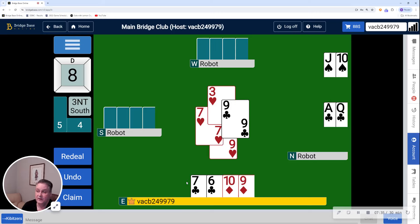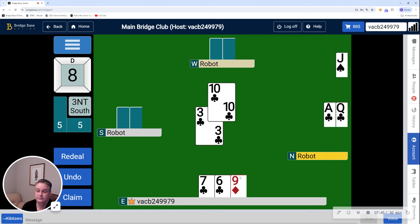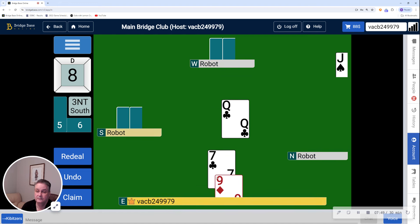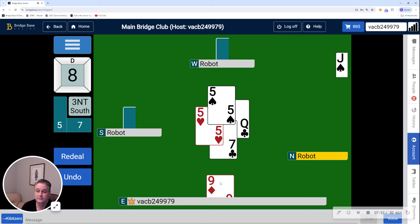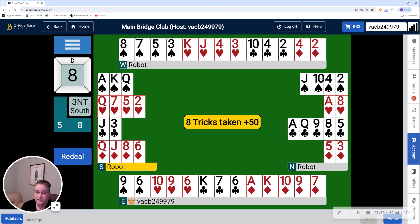So we have defeated the contract, and that was the point of it all. At this point I'm not too concerned about what the return is — we beat the contract, that's all that matters. So down one. Now that you can see all four hands, you can see that returning a diamond would not have helped, and ducking a diamond would not have helped, because declarer would have had timing on the hand to set up spades and/or clubs. By switching to a heart, I actually forced out their entry in hearts while setting us up for extra tricks in hearts — that's the only viable place to find extra tricks.